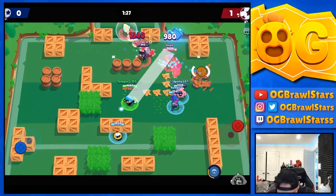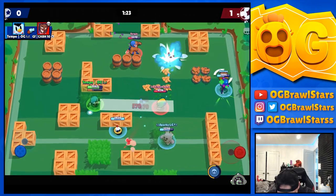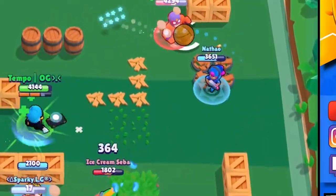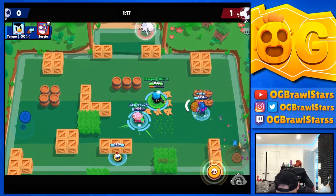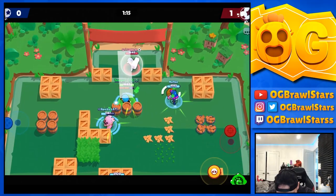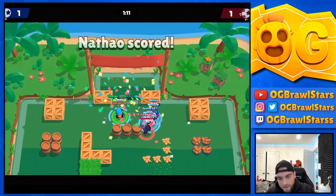I don't know what my random is doing — it's so interesting just watching randoms play. We can take out the Brock — nice, the hitbox is huge on this. Haven't used any star powers yet so I should. Oh my gosh, can you please pass me the ball? He was going for a trip — oh my god, what am I witnessing.